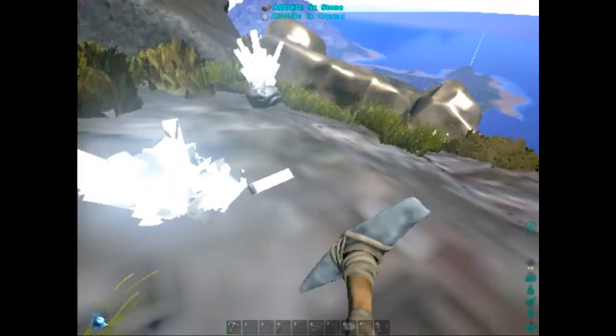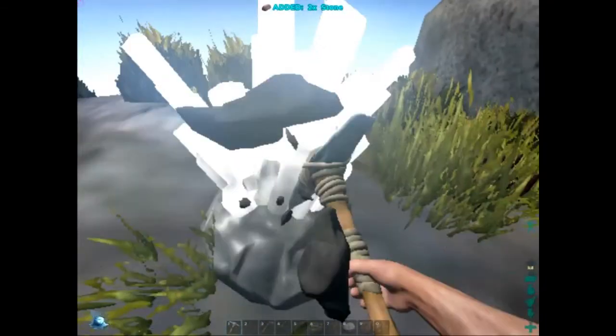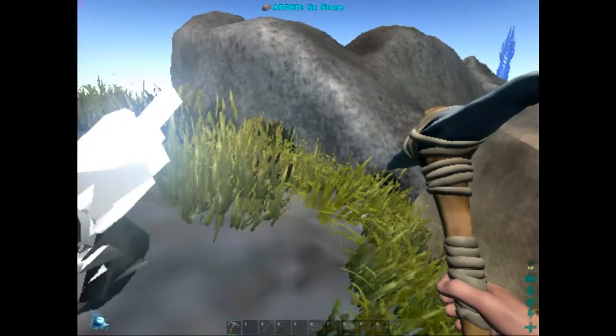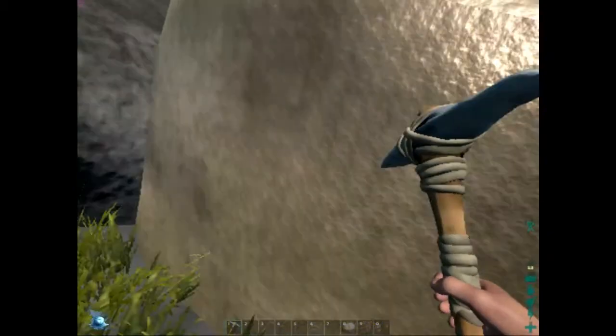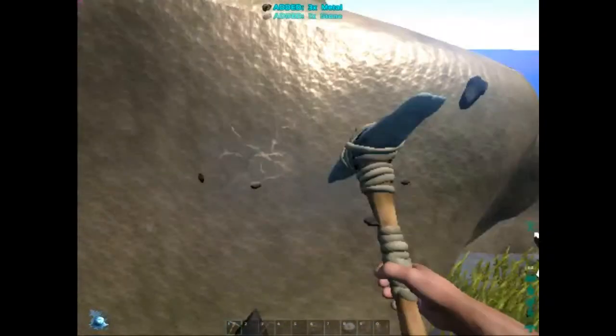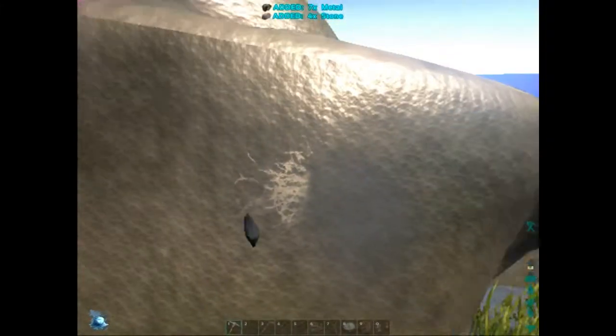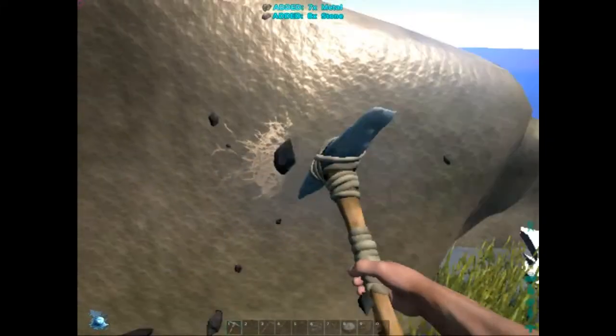Now these are crystals. I know for sure that the spyglass uses them. I'm guessing that the scope for the pistol and rifle does too. Don't forget, these gold-colored rocks are metal rocks — they're shiny, they look like metal.